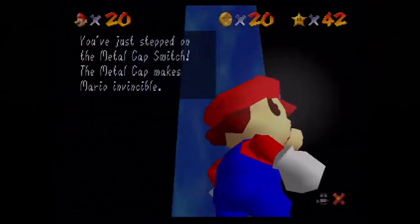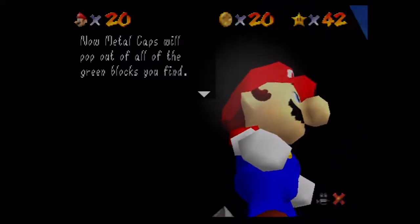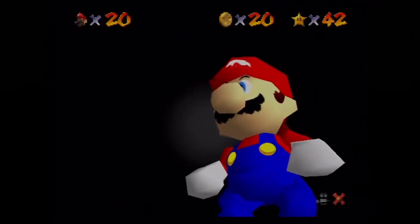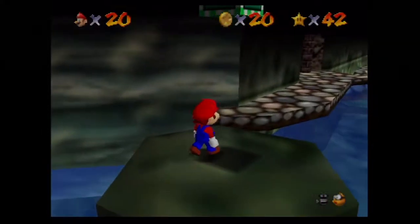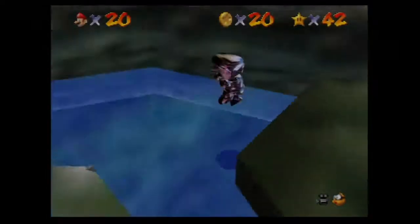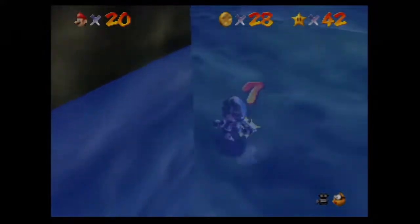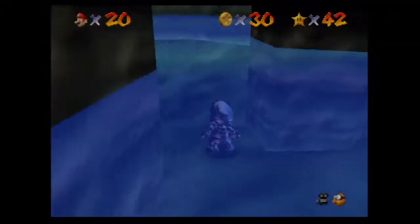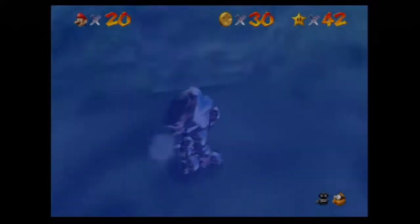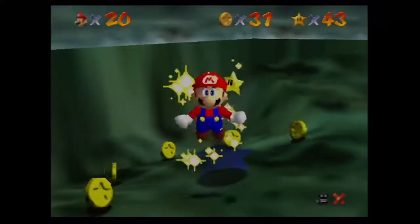Let's hit the switch — here we go, we got the last switch stepped! We now get metal caps which make Mario invincible and able to walk underwater, which is pretty cool. We're also going to be using that to get the last star in Jolly Roger Bay because we're missing a star from there. Let's grab these red coins first — perfect. Star number 43, here we go!